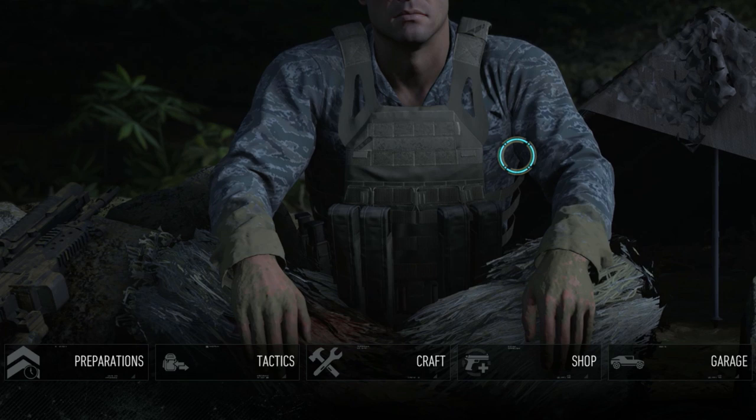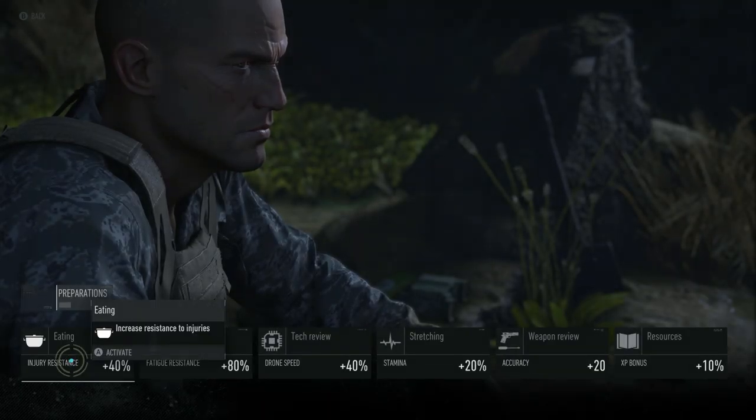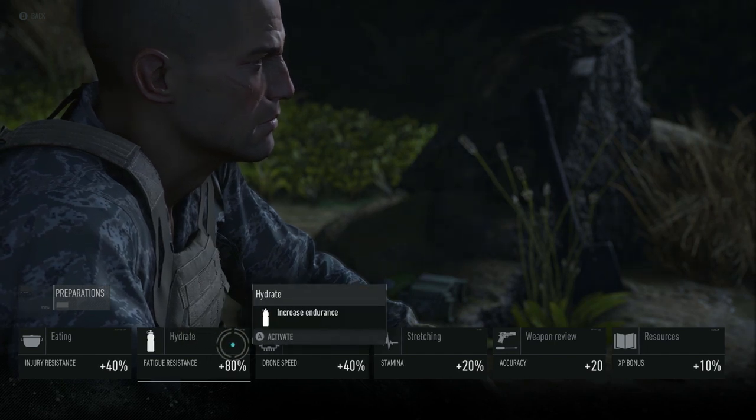When you're sitting at the camp, you have five basic options: preparations, tactics, crafting, shop, and garage. Preparations are like temporary buffs — these buffs last one hour each. It's not unwise to periodically camp and reset your buffs. You can have one buff active at a time.